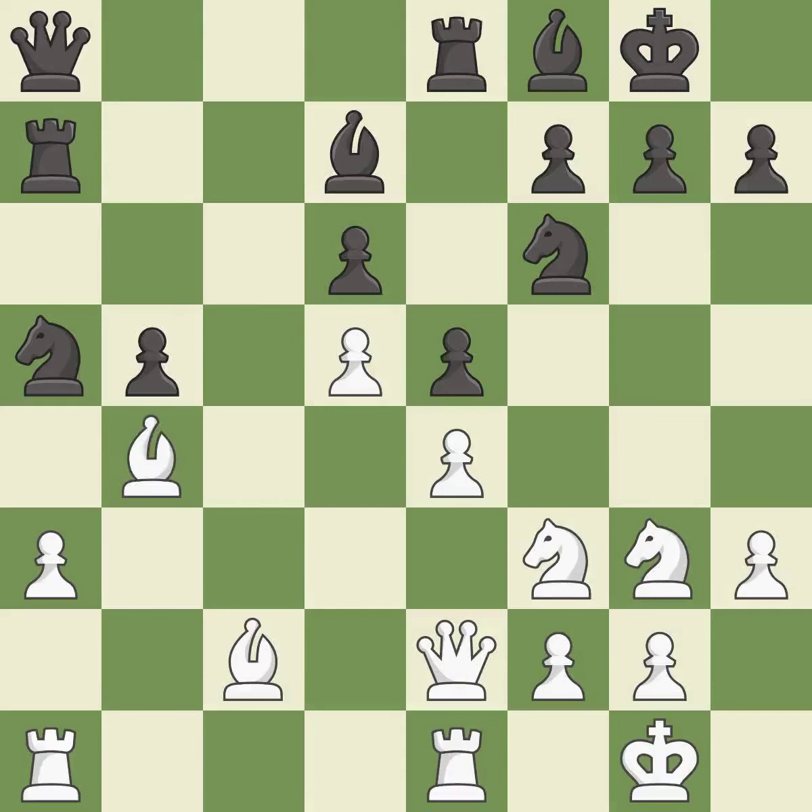This is the strongest option — it is best. This takes an outpost, an active square where the knight cannot be kicked out by a pawn — it is best. This activates a rook by developing it off of its starting square — it is best.